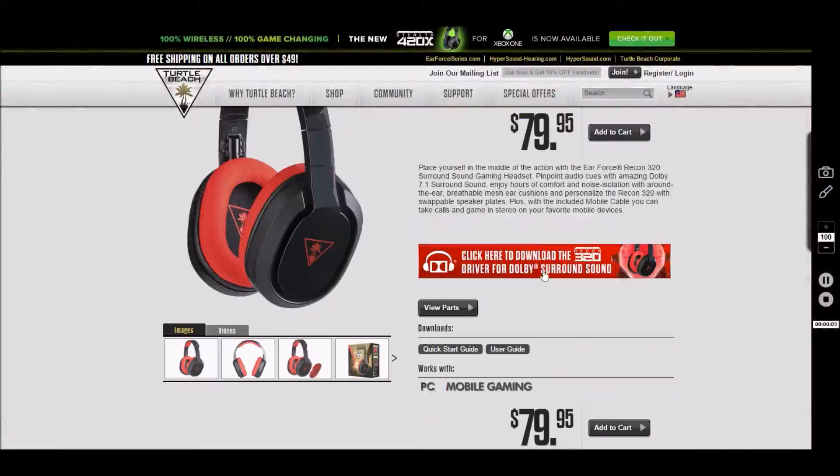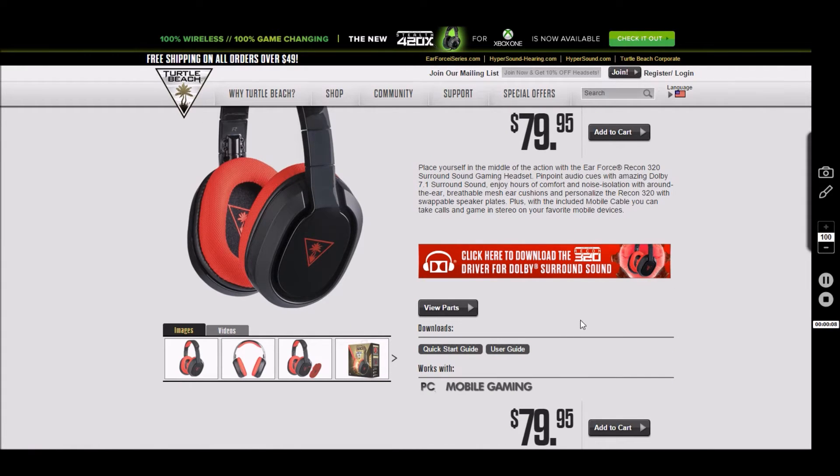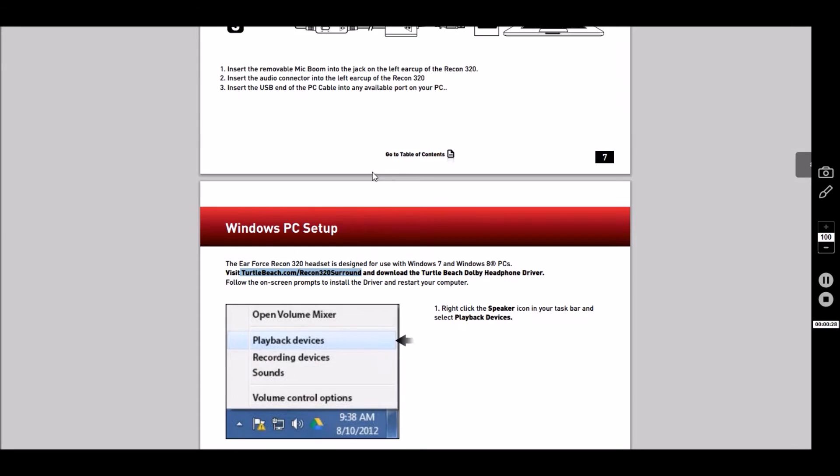I'm going to take the step-by-step instructions because you have to download the program, get the surround sound, and everything operational. Amplified PC gaming headset. The best way to get to where you need to go — if you ever need to figure it out with a better step-by-step instruction — is you go to the user guide, which I already have open right here, and then scroll down where it says Windows PC Setup, and then just copy and paste this URL right here up into your URL bar.